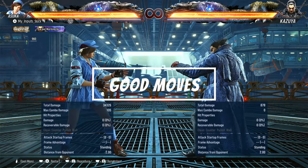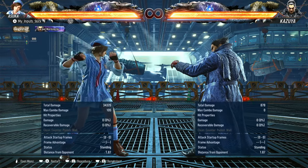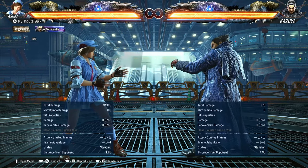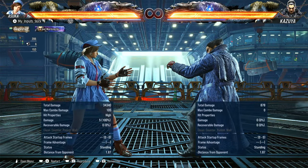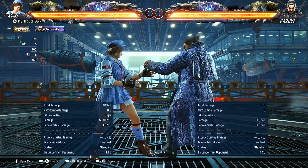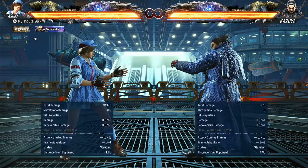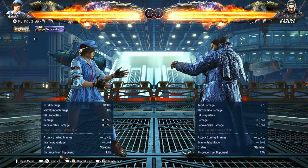Now this Asuka — I guess I have to actually use her name since I'm going to be playing the character. Starting with jab: her jab isn't really the greatest. Usually jabs are plus one on block, but hers is minus two. It is plus nine on hit though, and has good extensions. You have one, two — plus six on hit.